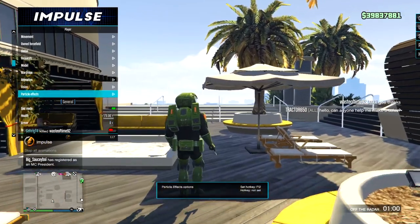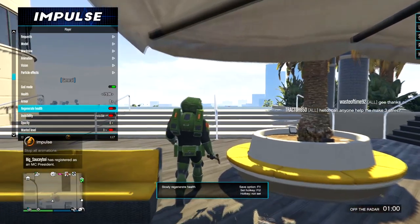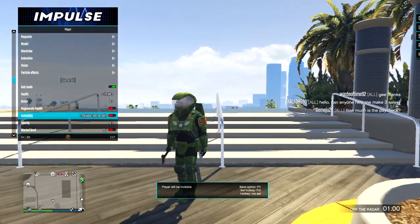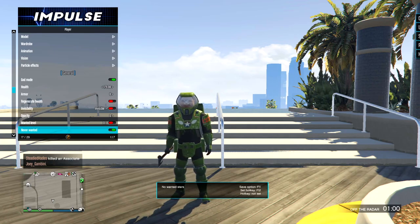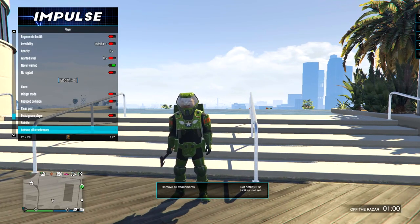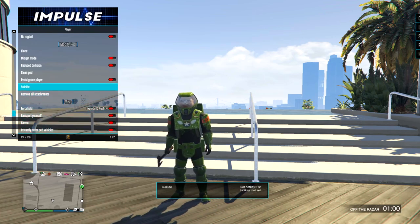I have God Mode and health regeneration. Sometimes I'll use invisibility — I always have it off to start, but I'll turn it on if I want to use it for a video. I don't have Cops Turn Blind Eye on because it'll show up and stay in the bottom right corner like Off The Radar does, and that gets in the way. No Ragdoll — there's nothing else I really use in here. Suicide I'll use sometimes.